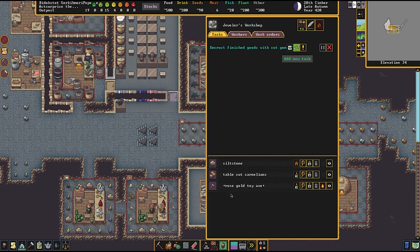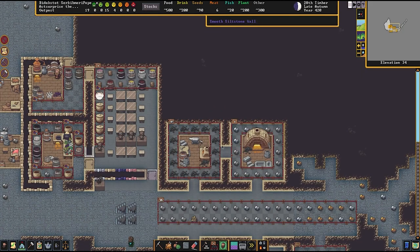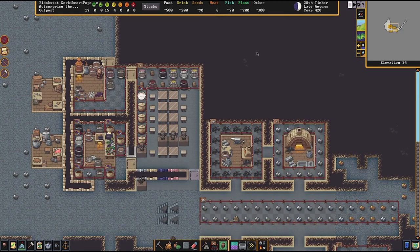Dana is encrusting the rose gold toy axe - this should be good. It's a finely crafted rose gold toy axe, encircled with bands of table-cut carnelians, worth about a thousand. That's what we're talking about! So in our next episode we'll dig a little bit deeper and maybe get our lumber industry going more aggressively, and fire up our forges to make use of the charcoal. If you guys liked this episode and want to see more, hit that like button, hit that subscribe button, and leave me a comment. Until next time, it's been Pinstar signing out - see ya!